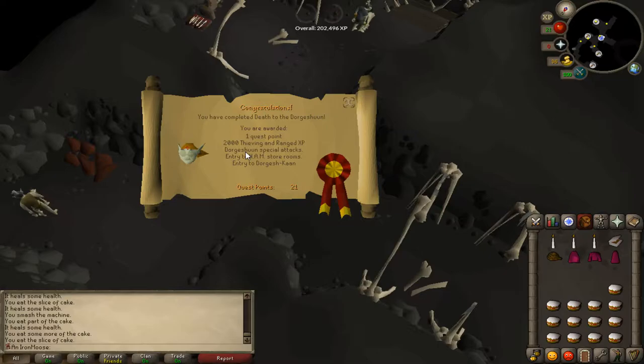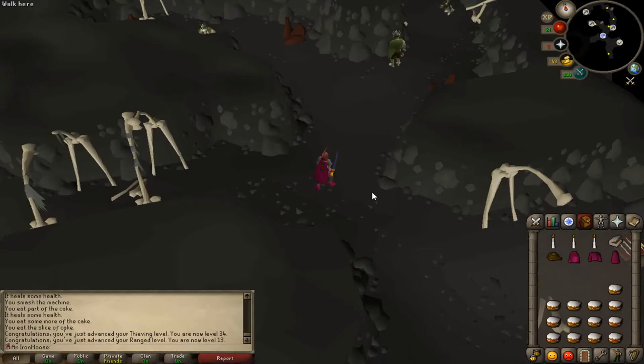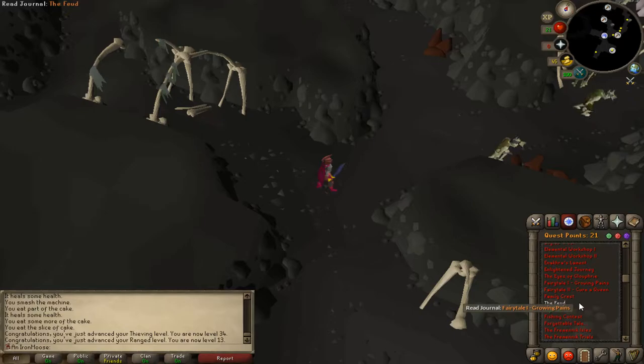The 2k Thieving and Range XP is nice. I'm level 1 Range, we'll see how much that gets me. The HAM Storage is what I was after to make money — that's where I get jewellery, I'm pretty sure. 34 Thieving, 13 Range. Look at that, that's beautiful. Now that we've finished Death to Doric, we're going to go to the HAM Storage Room to get some money from gems or necklaces or whatever you get, hopefully, so I can keep going with The Feud.